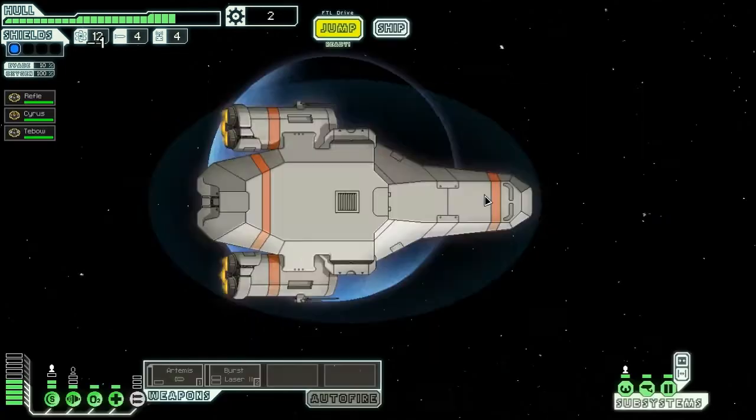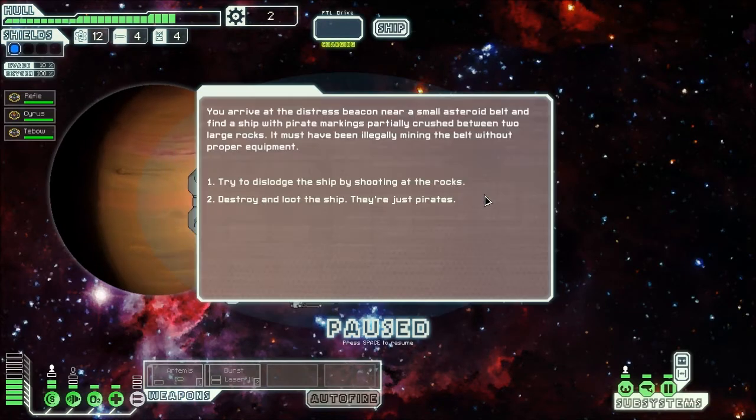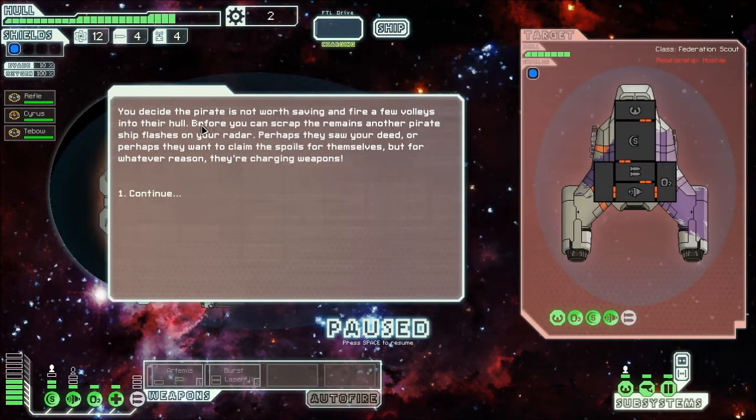You arrive at the distress beacon near a small asteroid belt and find a ship with pirate markings, partially crushed between two large rocks. It must have been illegally mining the asteroid belts without proper equipment. They're just pirates — a pirate's life is not worth saving. You fire a few volleys into the hole before you can scrap the remains. Another pirate ship flashes on your radar — perhaps they saw your deed, or want to claim the spoils for themselves, but for whatever reason they're charging weapons.